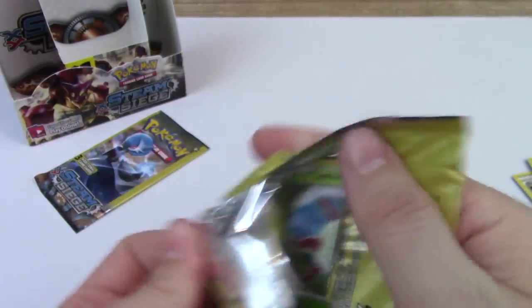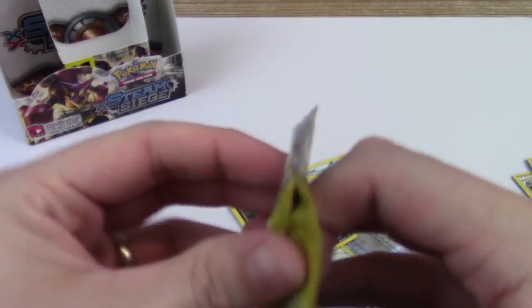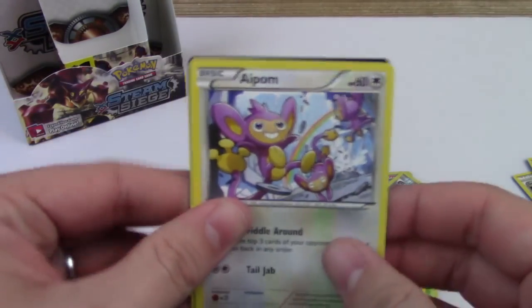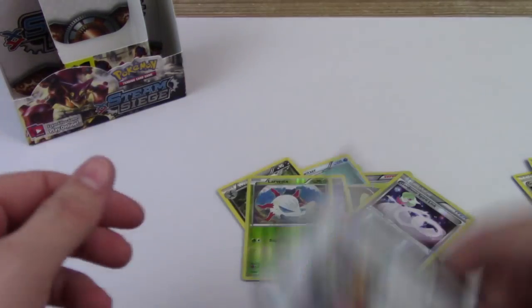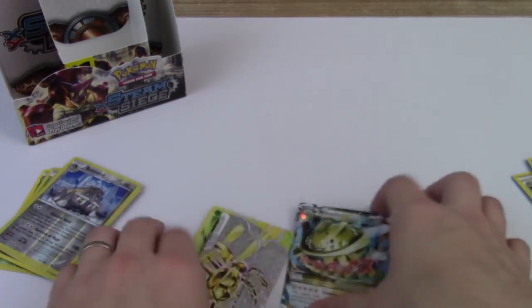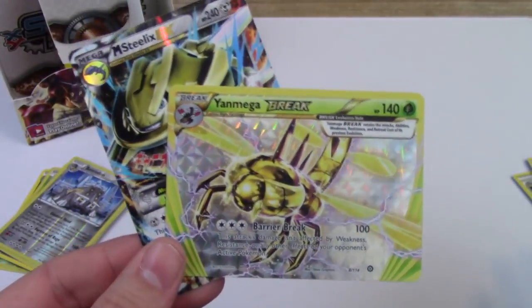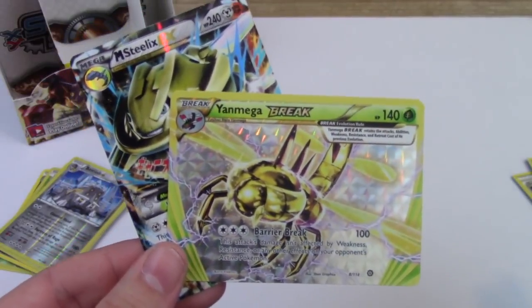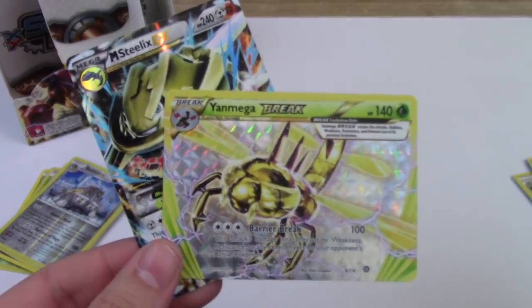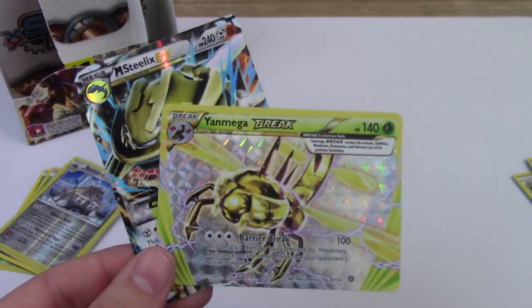Two packs left. Last pack — if we can break the other box's record... no, we couldn't. Same basic pulls in this box as the other one. We got a Steelix EX and a Break. We did get a good Volcanion, a Reverse Ninja Boy — that's pretty sweet. But just like the other box, we had a Steelix of some type EX and then a Break, so that's pretty funny to me. Thank you for watching, guys. I hope you're having luck trying to hunt down these boxes — they're really cool. I definitely recommend you check them out, see if you get as good pulls or something similar to mine. Hit that like button, subscribe for more, and leave me a comment — how was your Thanksgiving? See you later!